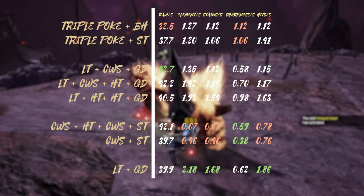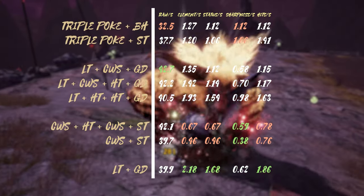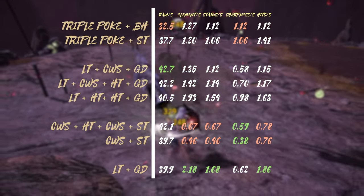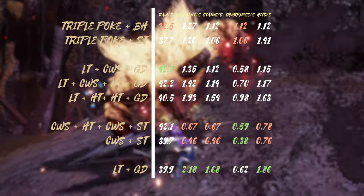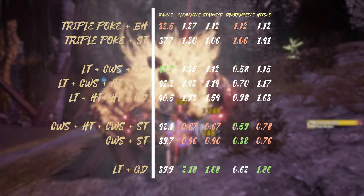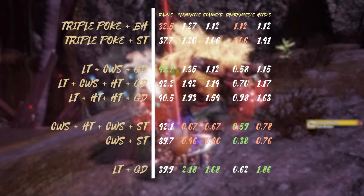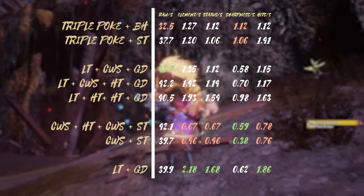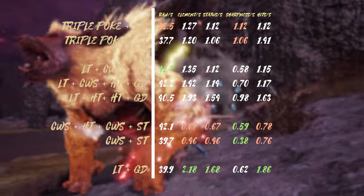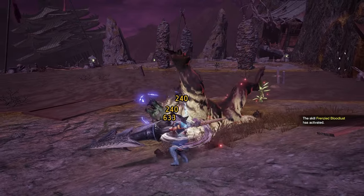Here we have a quick comparison of all the combos. We can see that both triple poke combos have very low damage and high sharpness consumption. All combos involving Charged Wide Sweep have high motion value per second and low sharpness consumption. The ones using Shield Tackle have very low sharpness consumption and low hit rate as well as low element modifiers. And lastly we have the Leaping Thrust combo with decent motion value per second and very high element per second. Because of the multi-hit nature of the attack it has a very high hit rate, allowing you to stack Powder Mantle very fast.